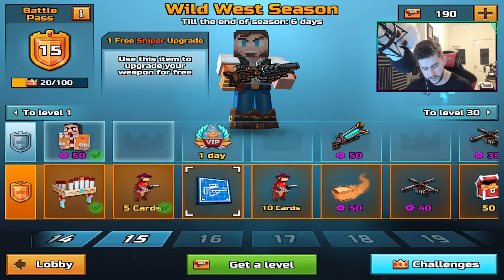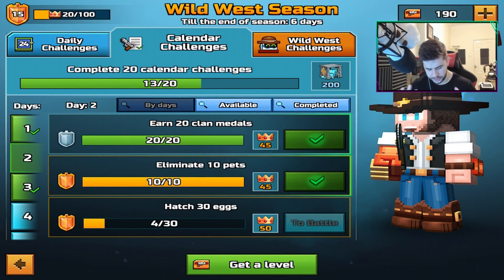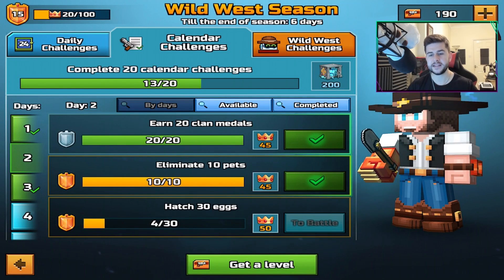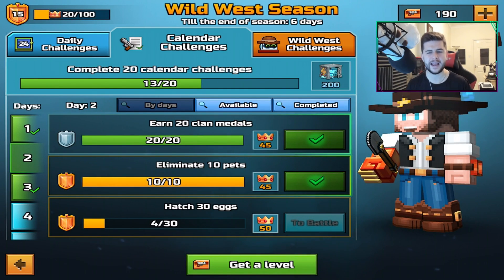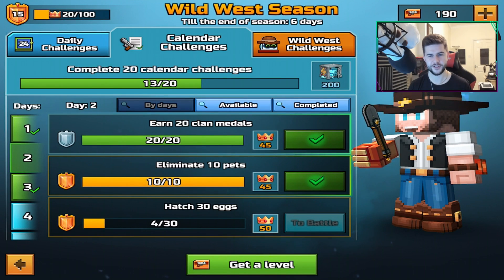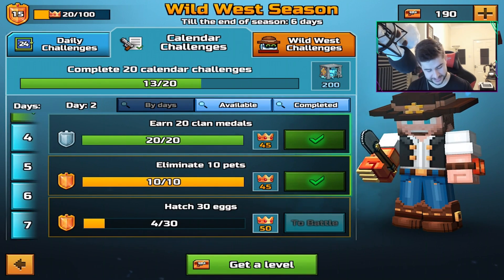If we look at my challenges real quick — I've got to hatch 30 eggs. In the last season we had the same challenge and it took me to the end to get it complete. There's no way we're going to be able to hatch 30 eggs in six days. Come on, Pixel Gun — two weeks to hatch 30 eggs? That's insane. That's not going to happen.